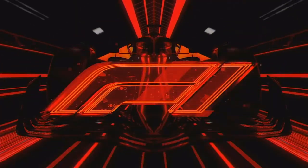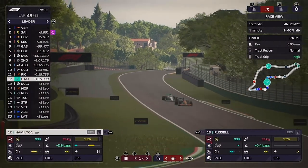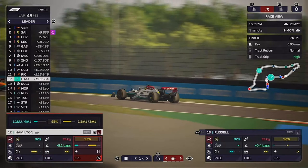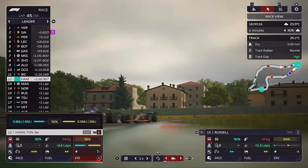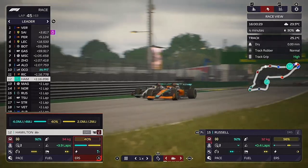This is Ocon — he's locked up and gone straight on, meaning the marshals in that part of the track have been very busy today. Everyone just wants to do a Yuki Tsunoda impression at that corner. Hamilton is being told to push but he's going to be blocked and boxed in by Ocon.